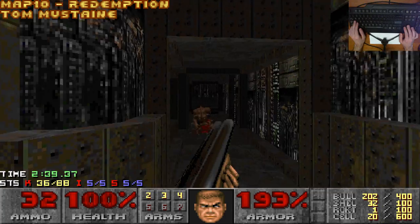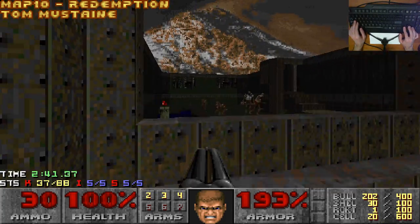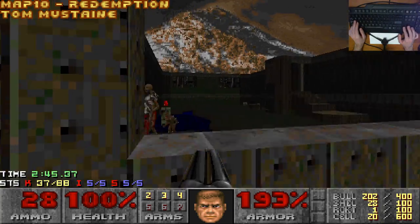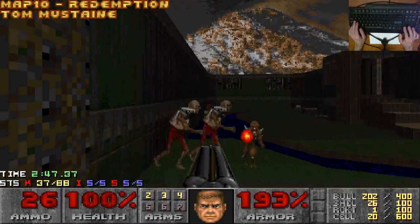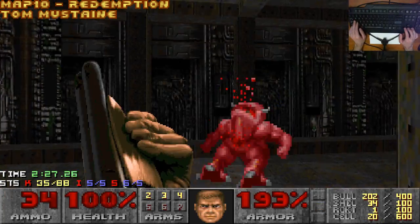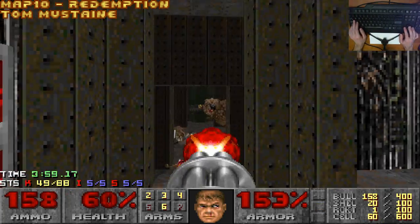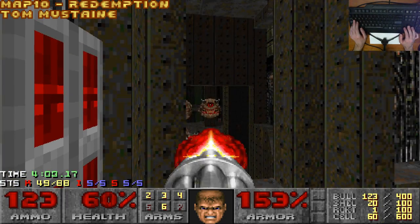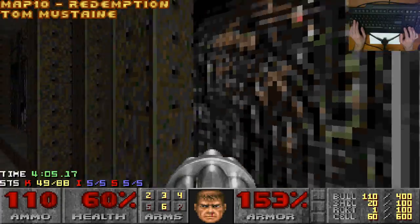A quietly competent Tom Mustaine tech base. There's nothing really special going on here, but this map is kind of a good way to smash through a quick three minutes of Doom. The teleport fight and the outside area are kind of fun, and I like the detailing in these hallways. This map easily just retains its thumbs up. It doesn't really do enough to be considered for a double, but I don't think Tom was going for anything spectacular here anyway.